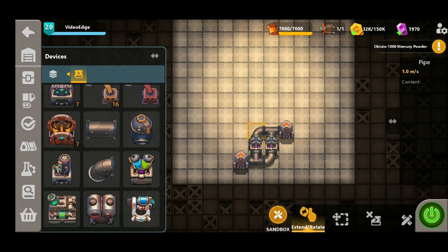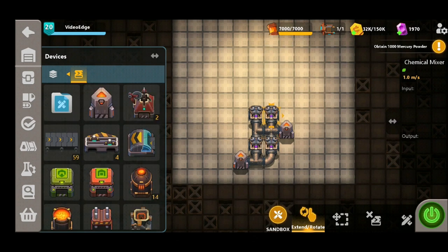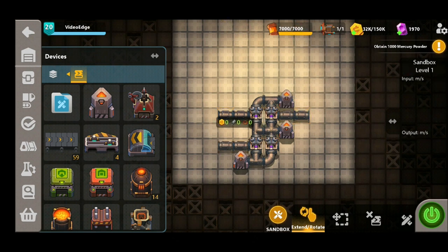We're also going to connect that oxygen synthesizer up to the chemical mixers as well, and then place down a further two chemical mixers just on top of these — again back to back — and the oxygen is going to supply all four of these. Now we're going to need another hydrogen synthesizer to get to the top two here, so we're going to do exactly the same like so. Now we've got our four exit points set up for our water production.